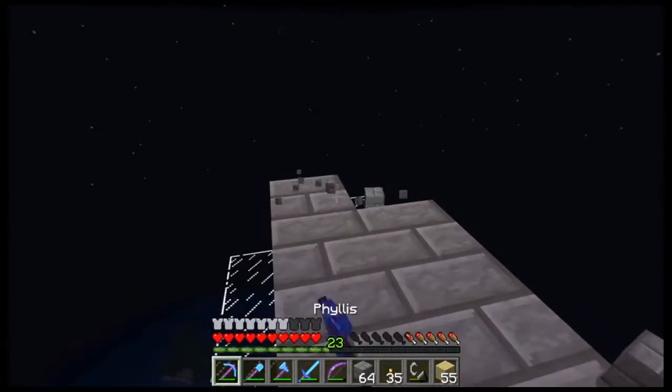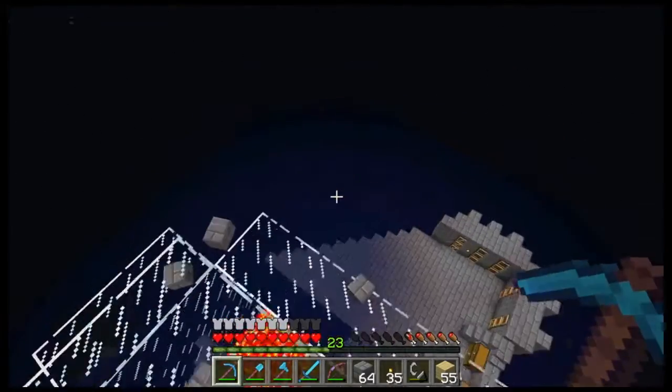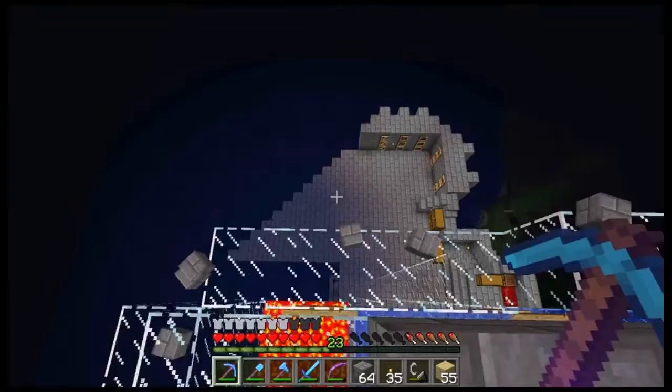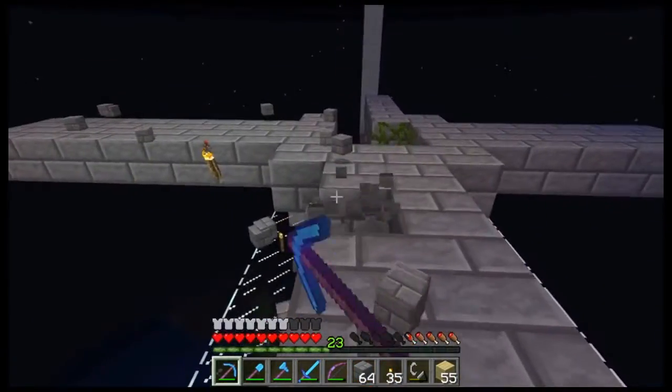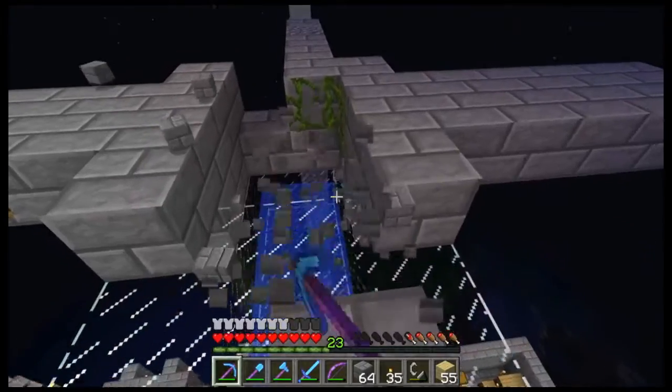I don't know what to do for this one little section here. Just colour and stone bricks — why not? And then this platform needs to have multiple layers as well.